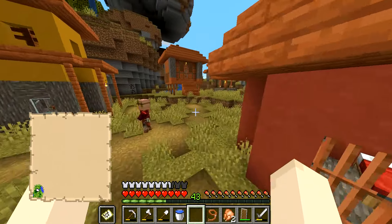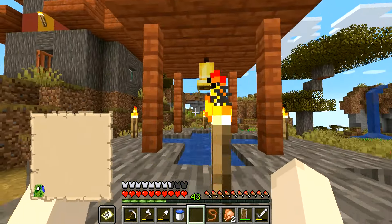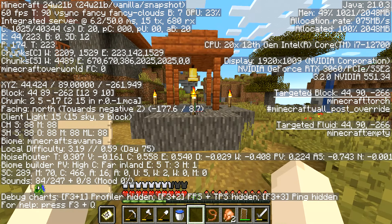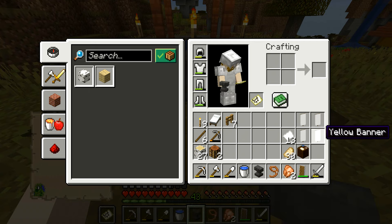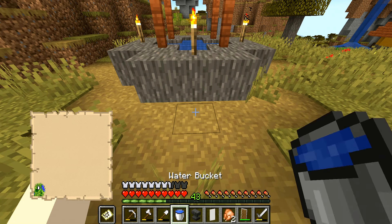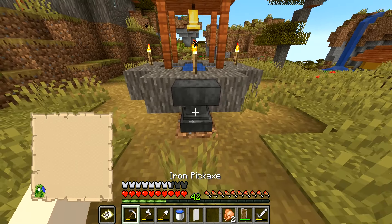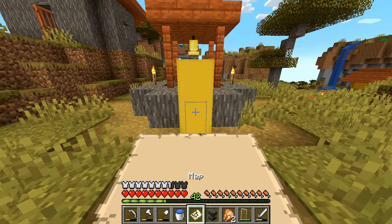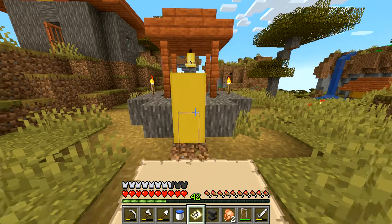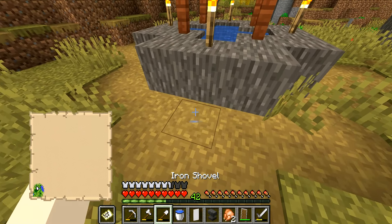One step at a time. For exploring, I want to find the village center — right here — face north, and take the yellow banner since yellow means village. I'll rename it 'Sketchy Village' using the anvil and place the banner down here at the village center. Then I take the map, shift and press — boom! Now you can see 'Sketchy Village' pop up on our map. We're all set; we move on.